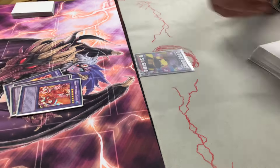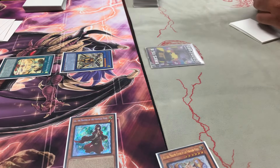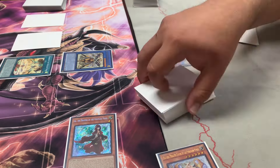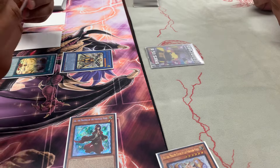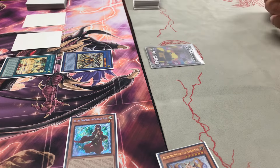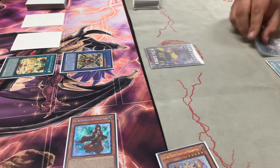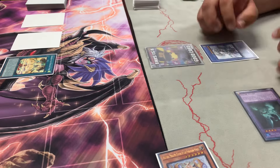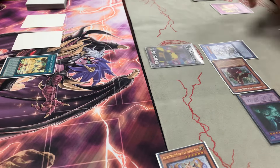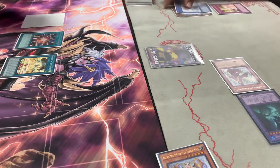Game two I open much better — Low, Barrier, Sephira — go into Skull Guardian, bring back Low, add Sephira to hand, set two including Infinite Impermanence and pass. He opens with Super Polymerization and fuses my monsters into Mud Dragon. I keep trying to use Infinite Impermanence but Barrier is on the field protecting his monsters, so it just can't be used. Super Poly is just really strong — he had it in his opening hand and I had it too.